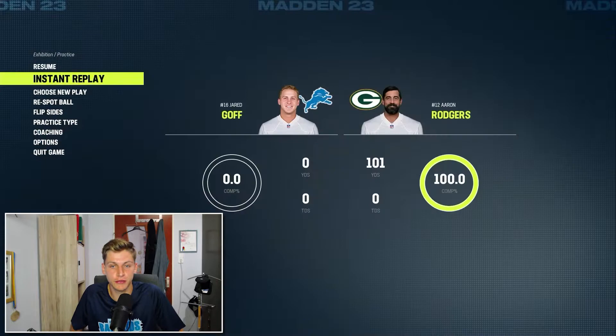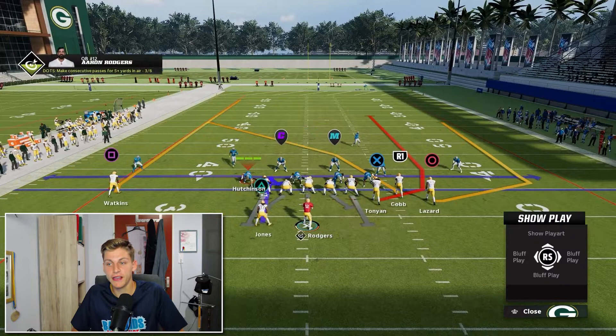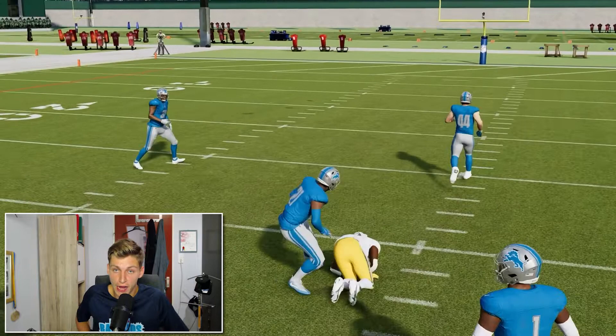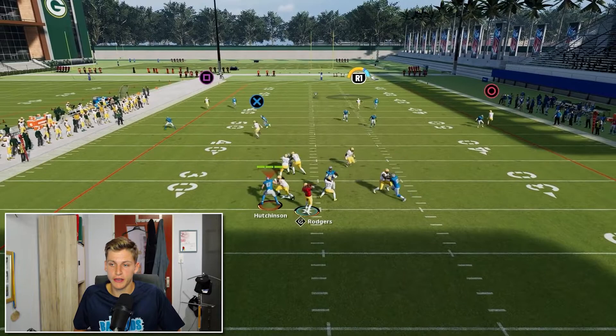I want to go into instant replay to point out specific things. The defender is basically right on top of the receiver — that used to be very easy to complete in Madden 22 with the regular pass lead, but this year regular pass lead is not going to do it. So I'm going to show you the difference: with regular pass lead, the ball is way closer to the defender. If they have a knockout ability on that they're going to knock it out 100% of the time.